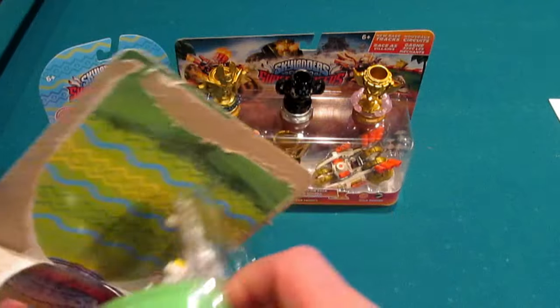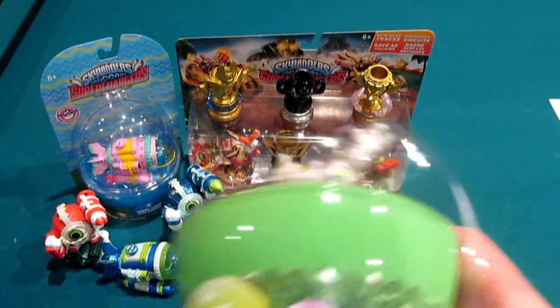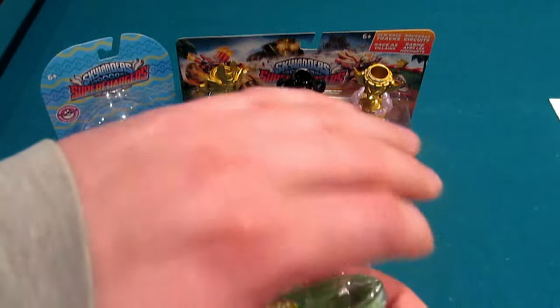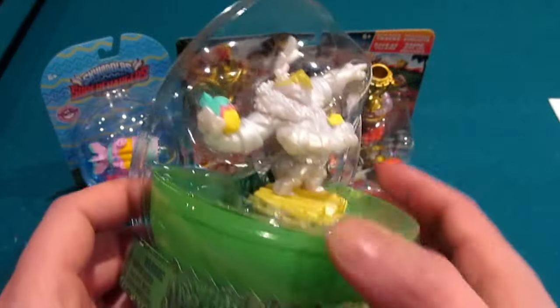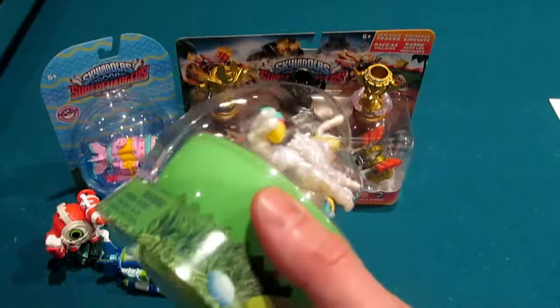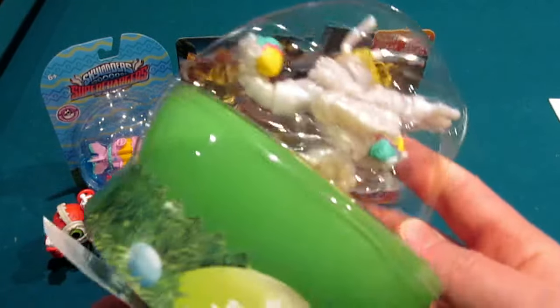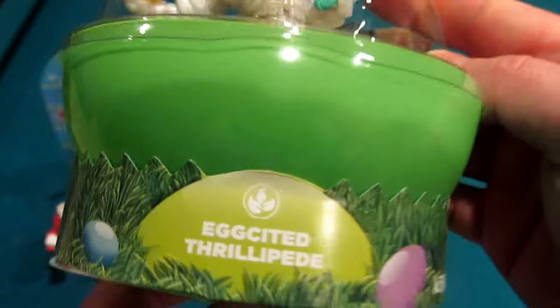Let's go ahead and slide this guy out. It actually does look like there's a clear — there went the sticker — but it looks like this is kind of like a clear egg, but it is not. It's just kind of the illusion of the packaging. So if you collect these, make sure to cut the tape — that way you won't tear it. Pretty cool stuff.